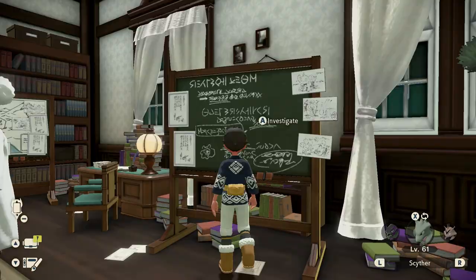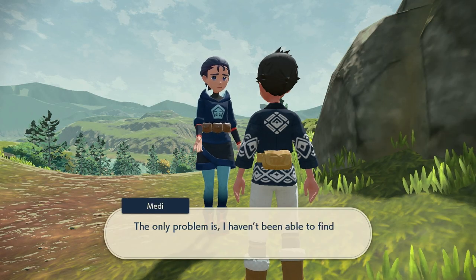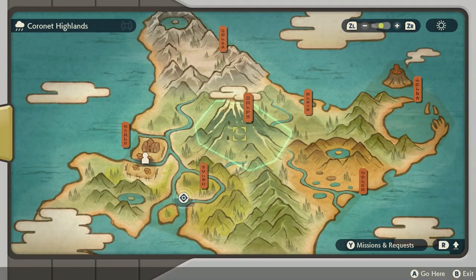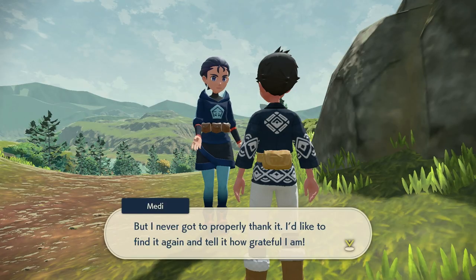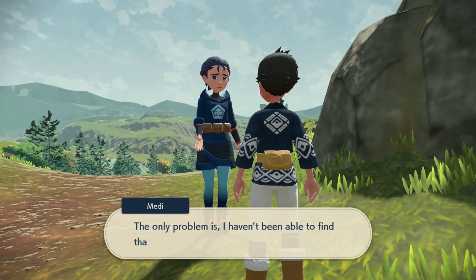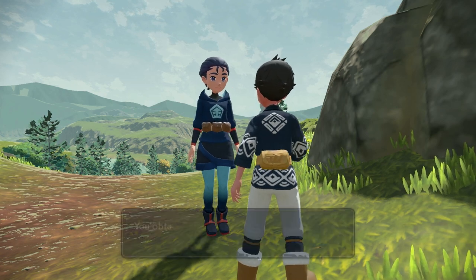Basically inside the Galaxy Hall, you should be able to find Maddy of the Diamond Clan, or you can also pick it up from the billboard. Once you're ready for your adventure to hunt for Shaymin, you're gonna travel to the Obsidian Fieldlands and meet up with Maddy. Maddy will give you some information on how you can track down Shaymin — she actually got saved by this Pokemon in the past, so she wants to thank him.